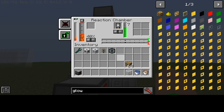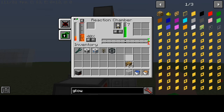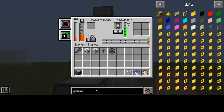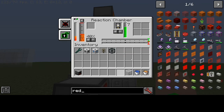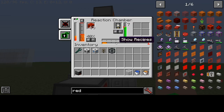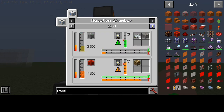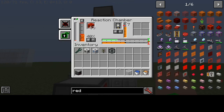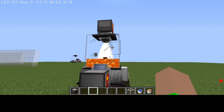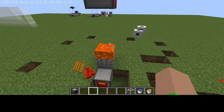This is how you use and power it to get what you want, but it doesn't always work because of the risk mechanic. This next one has a risk of a small or medium explosion — it's gonna blow!